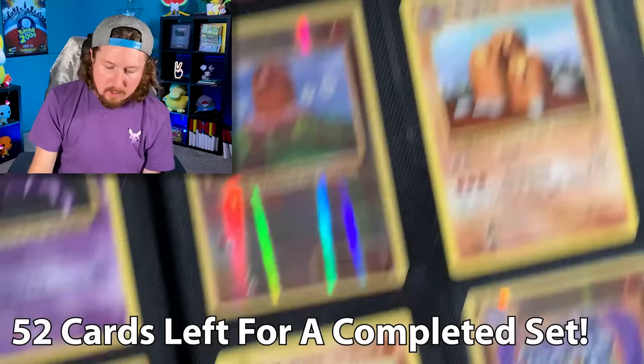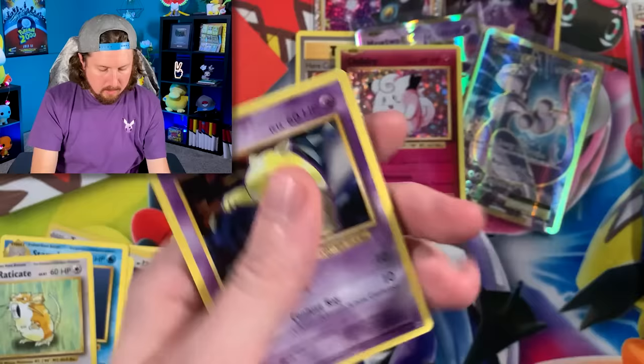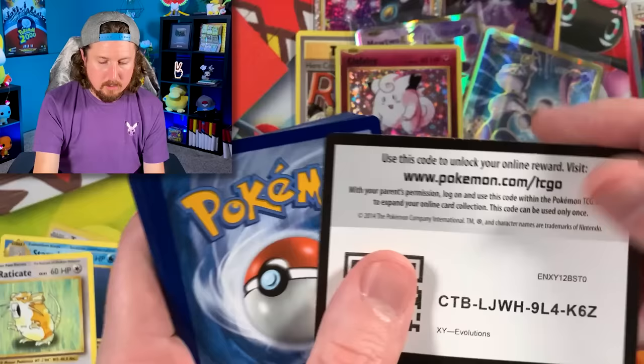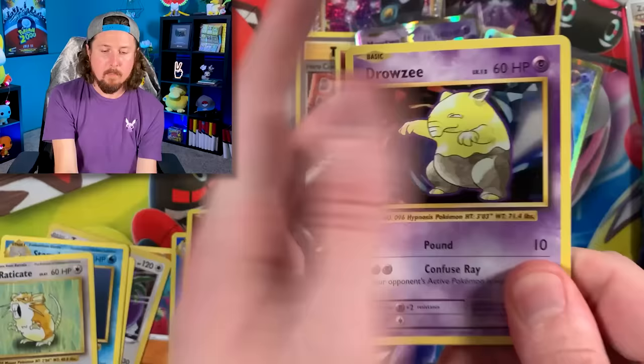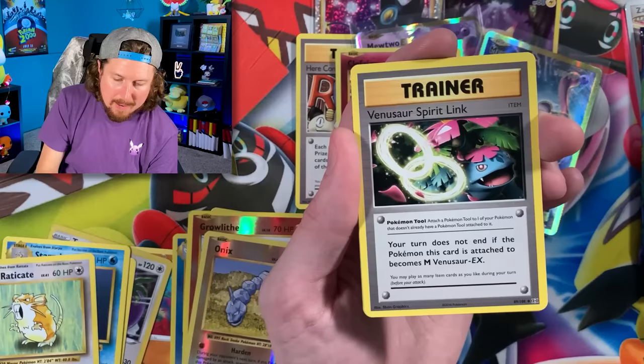Counting down the cards — we're at 51 now. Next up, another Charizard pack artwork. There's the code card — whoosh — over there ever so gentle. No Psyduck — I'm sorry, I know you should have been in the set, I agree. Just imagine: Pokemon's 30th anniversary, an all-Psyduck set — it could happen! Vulpix, Sandshrew, Onix, Magmar, Venusaur Spirit Link, Metapod.